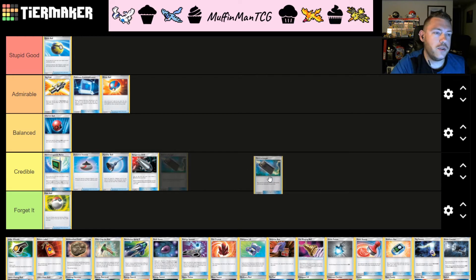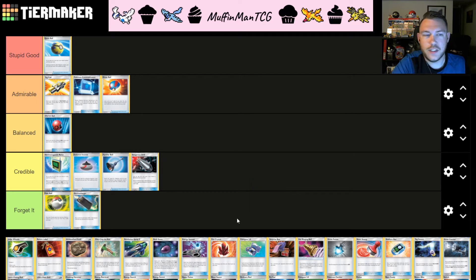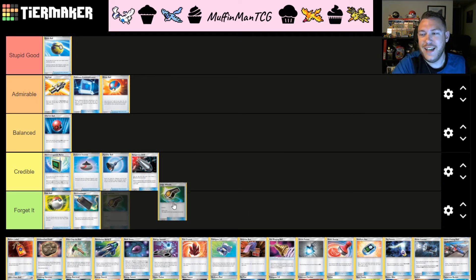Electro Charger requires you to flip two coins and add Electro Powers from your discard pile into your hand. We don't have Electro Powers in this format. This is an F tier card, very simply.